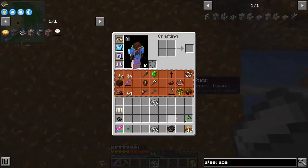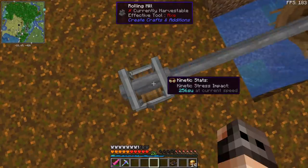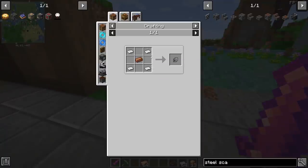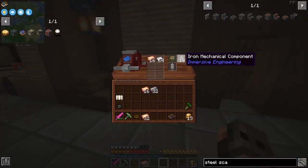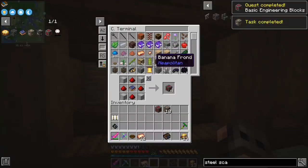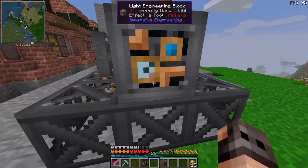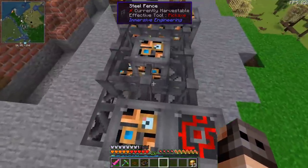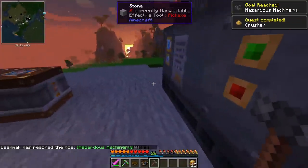As usual this is going to be a very temporary setup, but I need to have some steel rods. Making the mechanical component requires four pieces of iron, but if you do it in a workbench it's only two, so obviously we're going to do it in a workbench. We need 10 light engineering blocks, one redstone engineering block, nine hoppers, 10 scaffolding, and eight fences. A projector would have been nice as well, but I'm a professional.